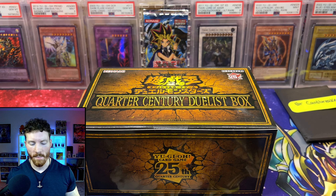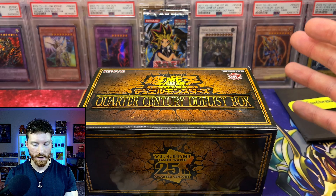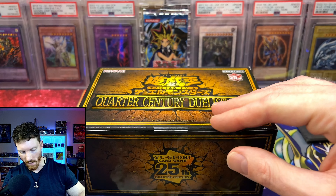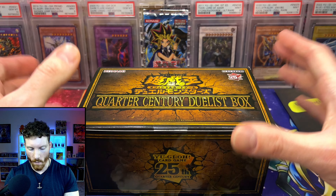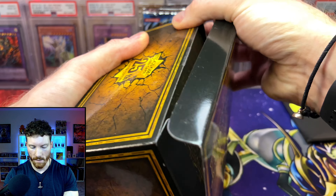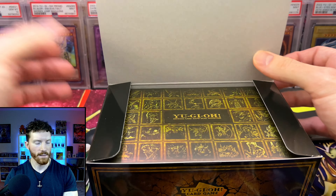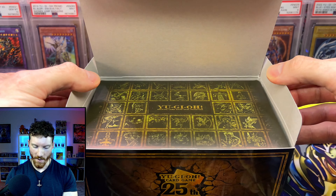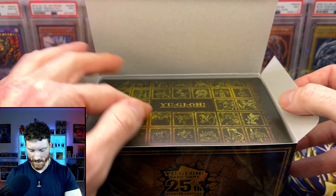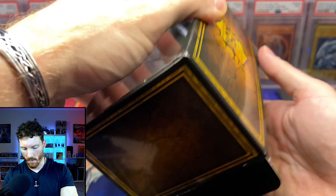Alright guys, let's get into our box. We're going to slow roll the first one just to take a quick look at everything, and then quickly unwrap all the rest for the other two boxes. So we are breaking the seal. I've tried to stay away from a lot of spoilers — I did see the Dark Magician Girl and the Dragon Magia. I do actually have the set list on my other screen, but I wish Konami would bring us stuff like this to the TCG. This is a very nice cardboard finish.